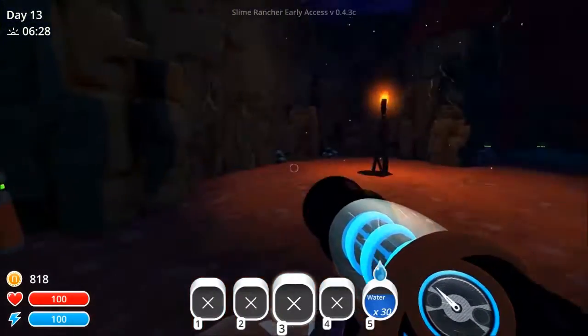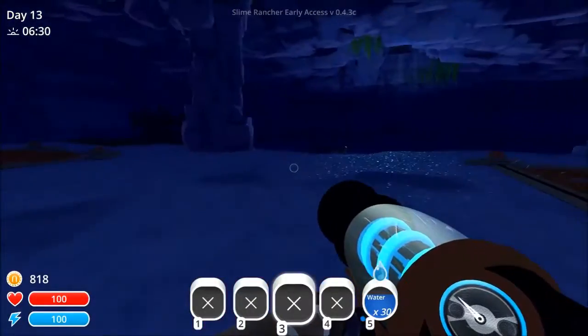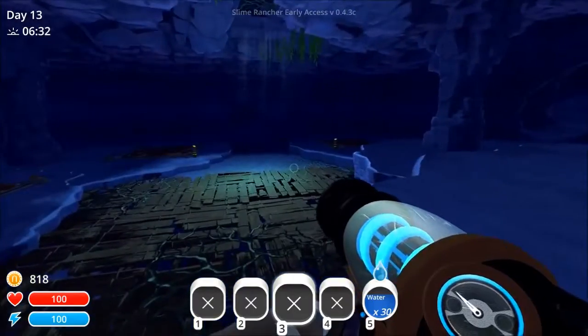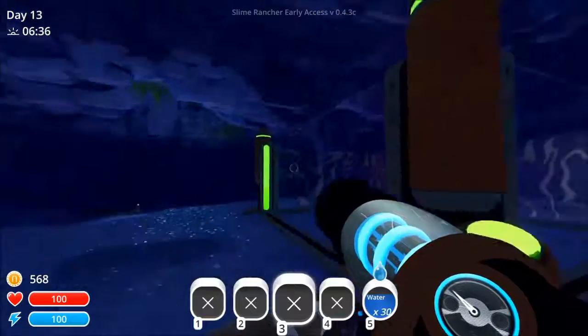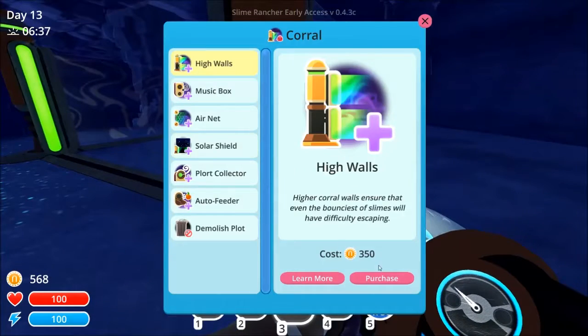Hello everyone, welcome back to Slime Rancher. Today we're gonna start building in this grotto. Let's start with this one — corral there — and put some high walls.